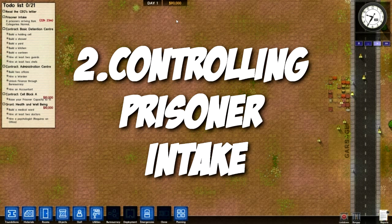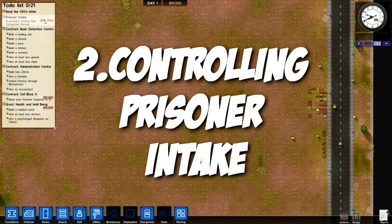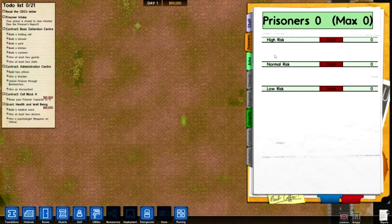The second point is stopping prisoners from entering your prison while you're just starting out. You don't want, in 22 hours, 8 prisoners to come in. There is an option when you start the game. All you have to do is come in here, click these — open or close. Close means that you won't get any prisoners into your prison, and it kind of helps you in the beginning of the game, or if you're running low on money and you don't have enough cells.